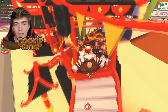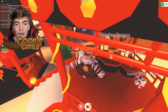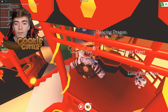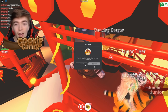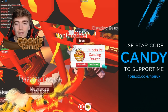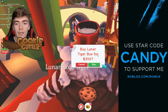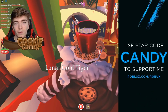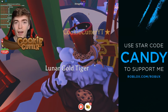Let me know your thoughts in the comment section below. If you'd like to get your hands on one of those taxi game passes, I'll be giving some away. If we can get 2000 likes on this video, I'll give away a game pass. I'm also giving away dancing dragons because they're leaving the game soon — stock up on a few. Remember to save your bucks up for this update. Use Star Code Candy when purchasing Robux, Robux Premium, or redeeming a gift card.